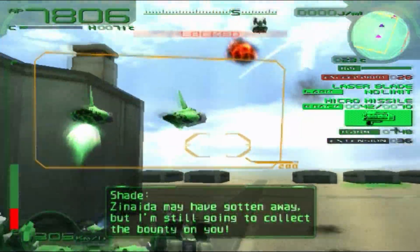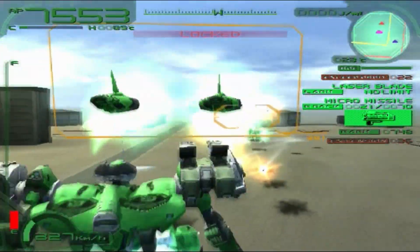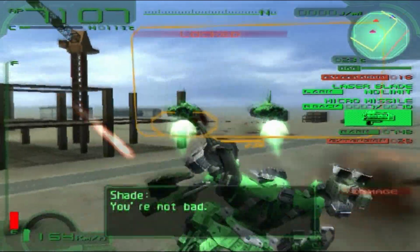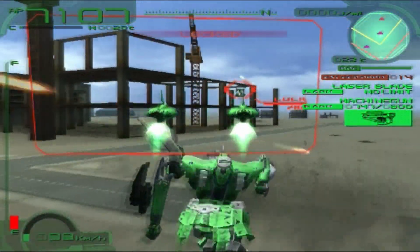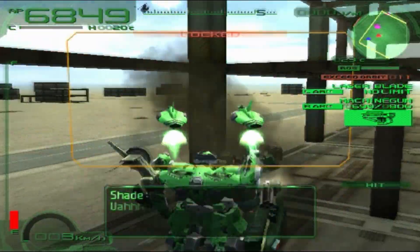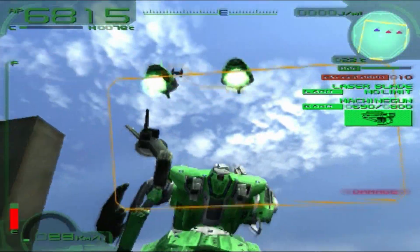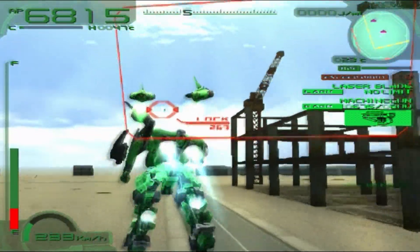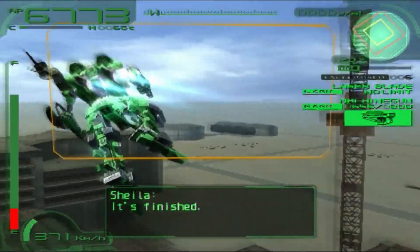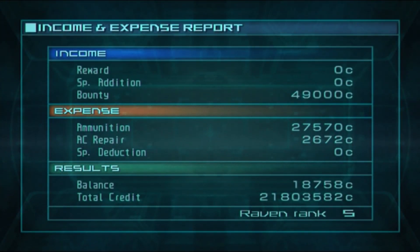Here we go — Shade is here. Climbing an AC like this feels great. I just realized I stopped using my extension again. I'm just using missiles alone for now, then let's close the gap. That was actually really easy. Wow — ridiculously easy. I even managed to sneak in a blade hit. Mission objective achieved. S rank — could have expected that.